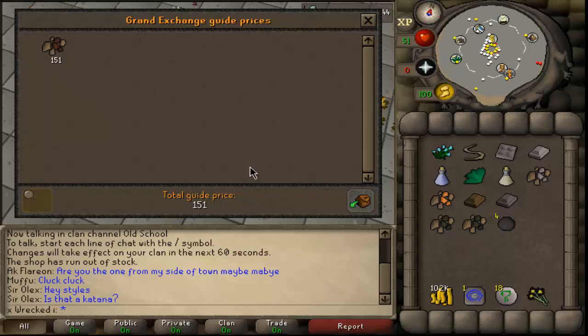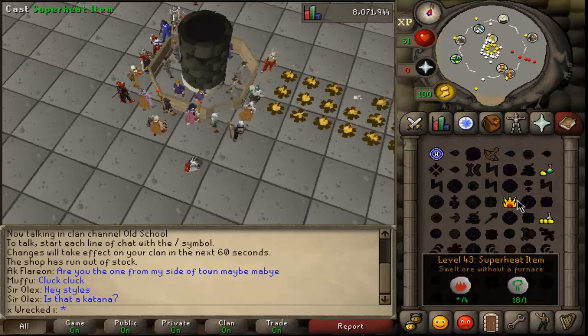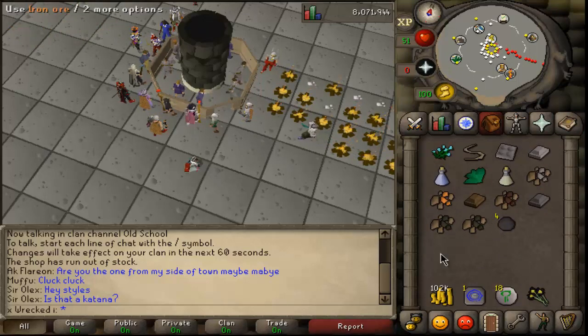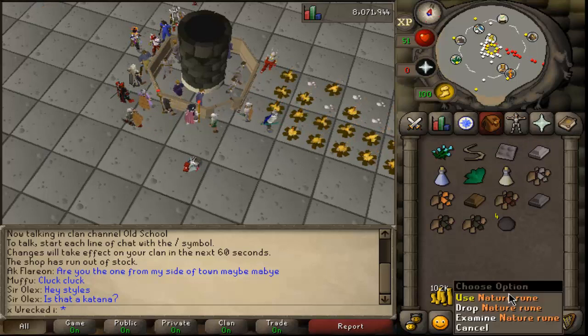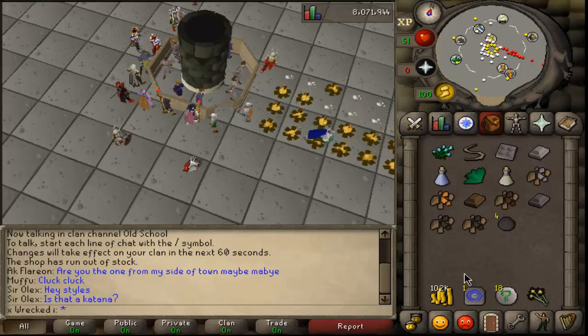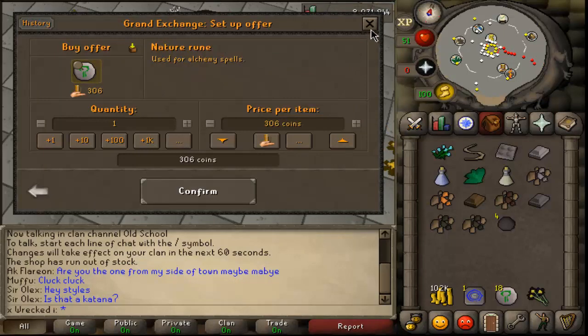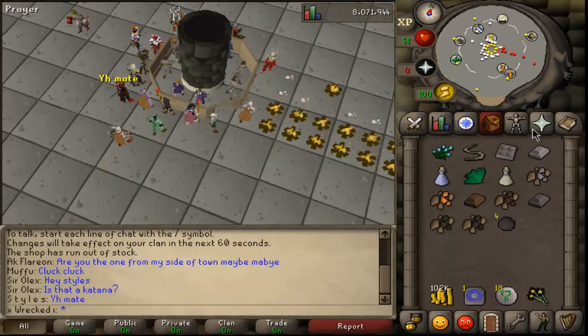Now, when smelting iron ore, there's about a 50% chance of getting an iron bar. To guarantee an iron bar 100% you need a Ring of Forging. Another way is the Super Heat Item spell — this guarantees 100% smithing rate. You can use that for steel bars as well. You can craft nature runes yourself or just buy them at the GE for around 306gp.